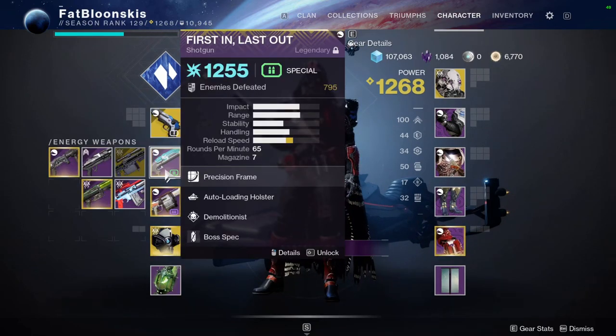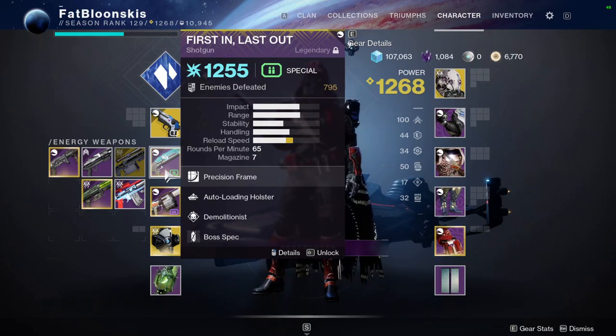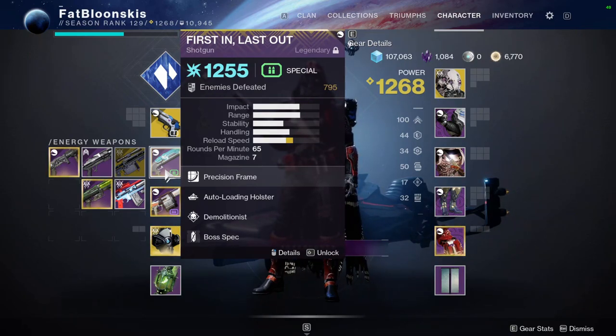Now as for the energy slot, here's why I recommend using an arc weapon — I'm using arc shotguns. Now I have two options, two ways of using this build. We got First and Last Out with Auto Loading and Demolitionist. Using Demolitionist allows me to get my grenade back, which is the Cold Snap Grenade, which will allow me to freeze enemies. I get that damage buff for freezing enemies, and then once I shift using my Mask of Backers, I get a 10% damage buff on any arc weapon, and if they're slowed, I do more damage. So using arc weapons for this build is pretty important.